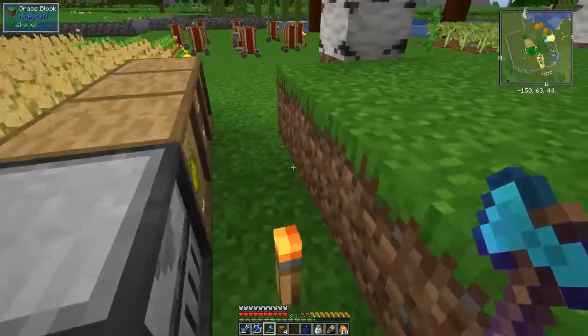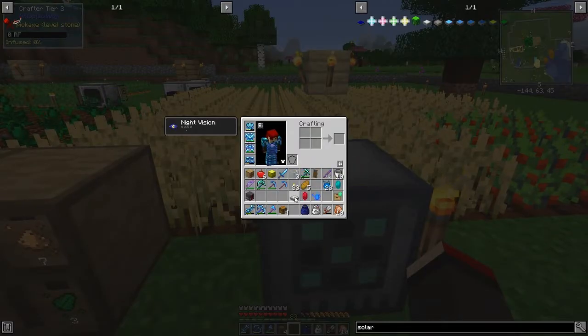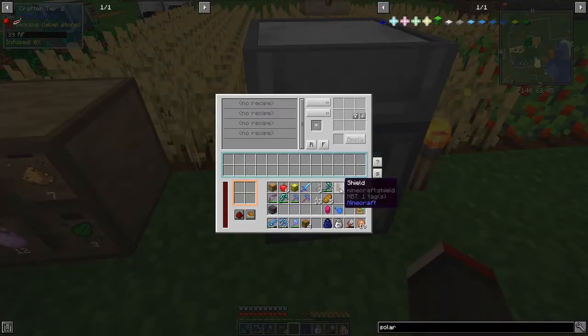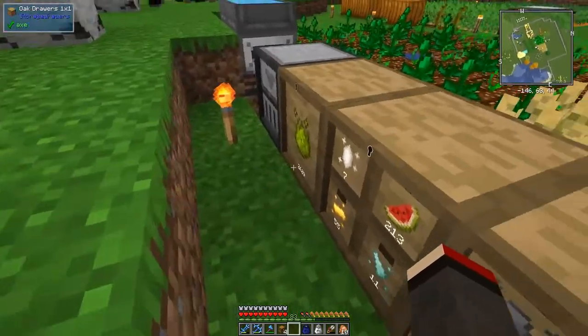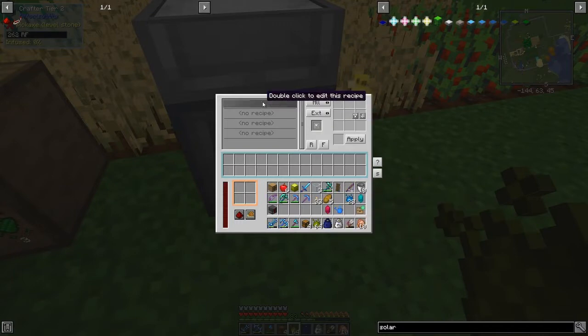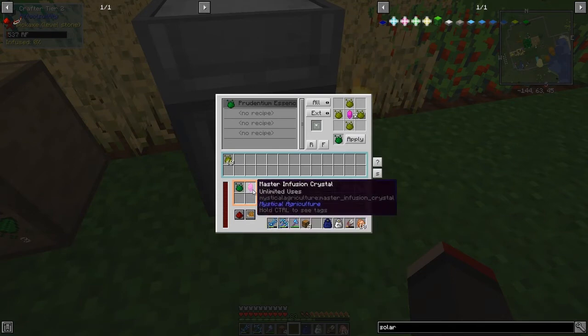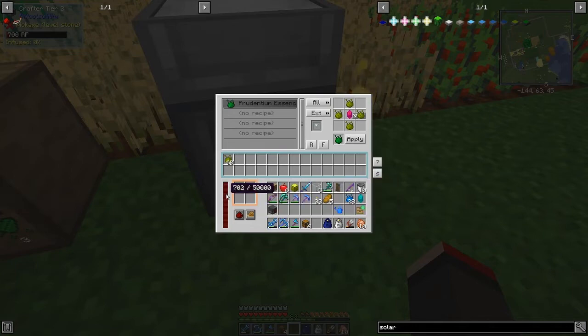Let's set up the recipes. Put down the crafter tier two here and on top of the crafter tier two the solar panel. Now it's slightly difficult to get this to work. Let's take a stack of this. The pattern we want to make - let's double click this to enter the recipe, put this one in the middle because this is going to stay in the machine, and put four of these around it. That'll make some prudentium essence. Apply it, then shift click this into here.